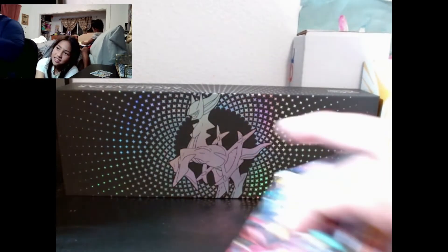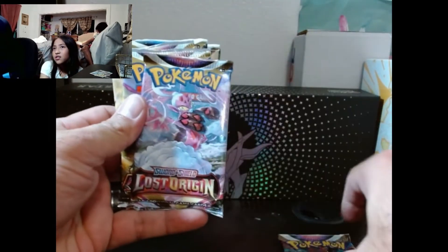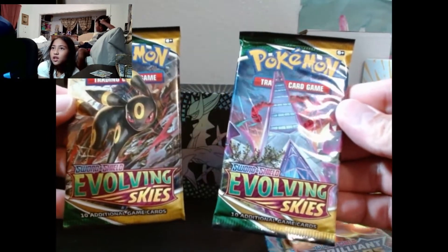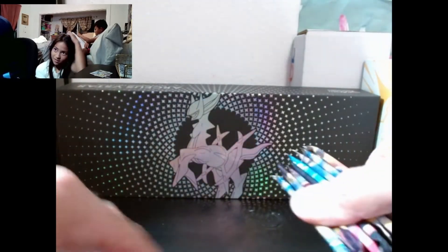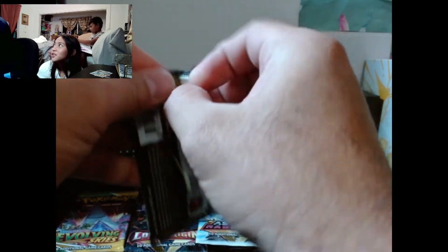We have Pokemon cards. Let's take a look at each pack. We have Lost Origin, Lost Origin, Lost Origin. Astral Radiance, Astral Radiance, Brilliant Stars, Brilliant Stars. Vivid Voltage with a giant Pikachu. Lost Origin, Lost Origin. Astral Radiance with Palkia. Brilliant Stars with Shaymin and Charizard. Evolving Skies with Umbreon and Duraludon. I hope we pull an Eevee evolution! We have four Brilliant Stars. Can we do it in order, like the order they came out?